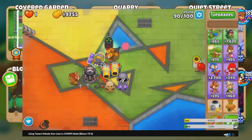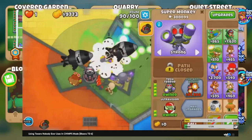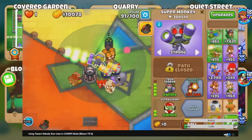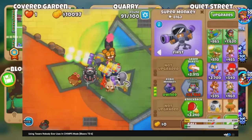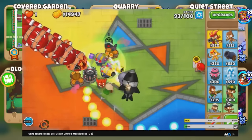The first time I did it was well over three years ago, and times were much simpler back then. I attempted the challenge on Cubism CHIMPS, which would be considered a joke nowadays, and it even used towers we deem pretty decent today, like 420 Sub and 420 Alchemist.